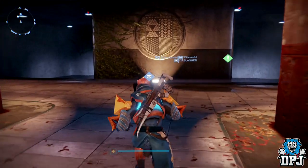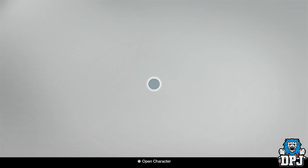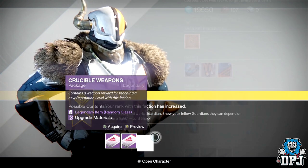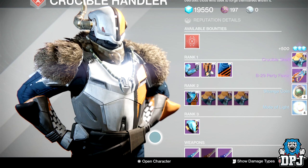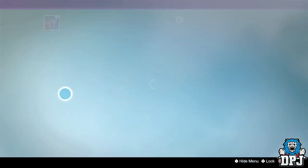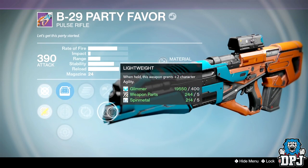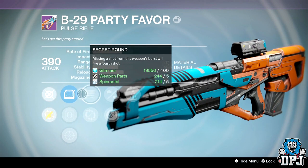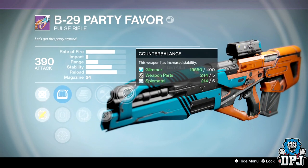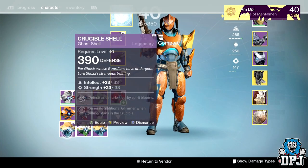Titan PvP rank 44 — got the Party Favor again. The roll has partial refund, secret round, small bore but no counterbalance, which it really needs. Braced frame takes it down to about 18 bullets in the mag. It's a shame I didn't get hand laid stock — without counterbalance the recoil is still a problem.